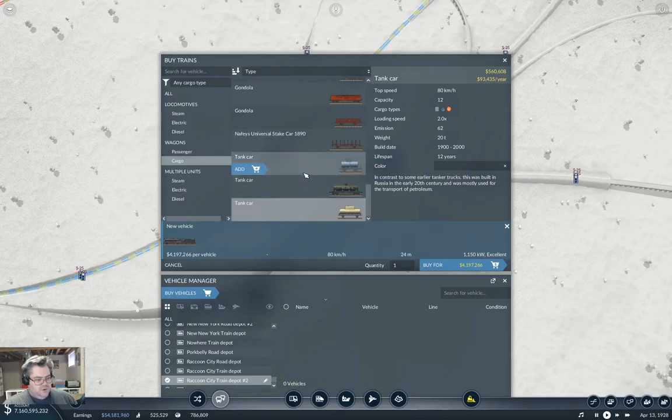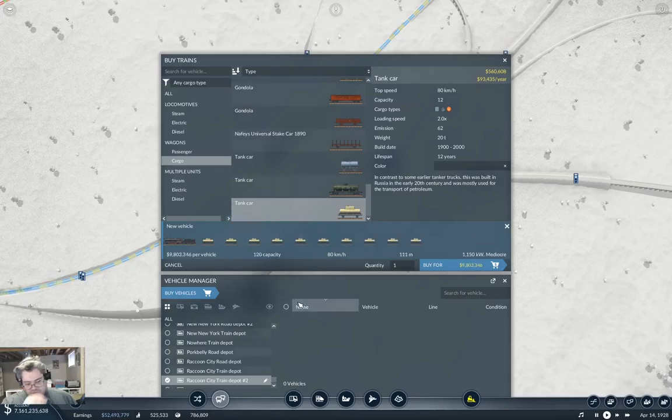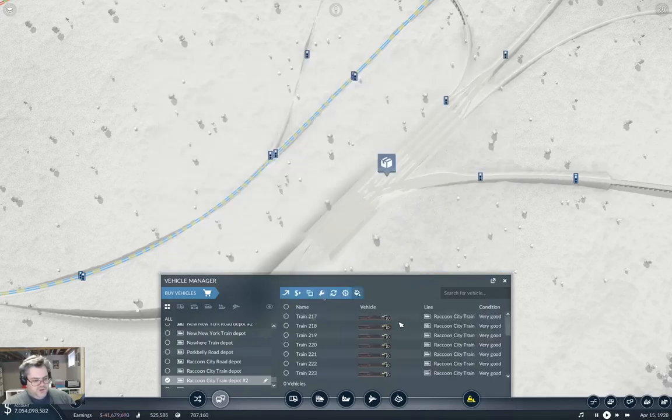And we're going to need tank cars. That one seems to be the one — one, two, three, four, five, six, seven, eight, nine, ten — that seems like enough of them. Now we need 13 of these I believe; there are six wells on one side and seven on the other. So I'm going to buy 13 of them. There we go, we just rinsed 127 million. Oh look, we have seven billion in the bank!